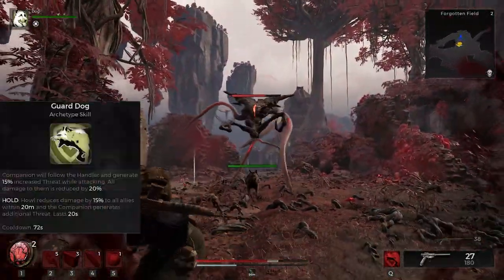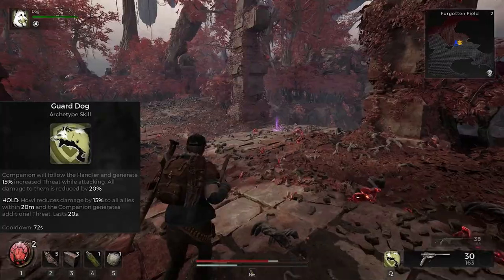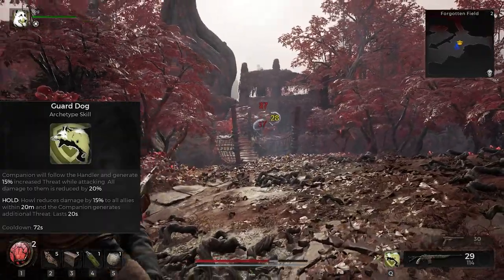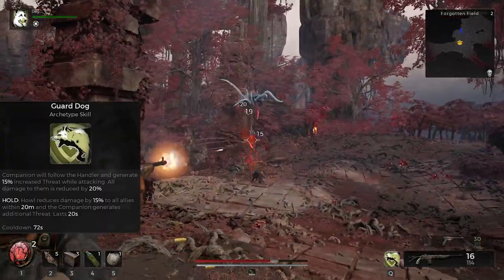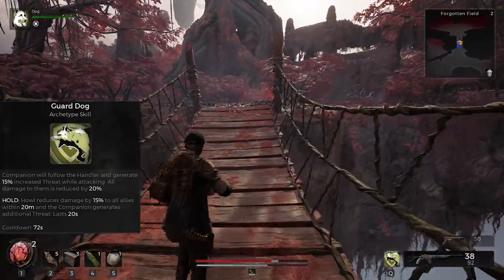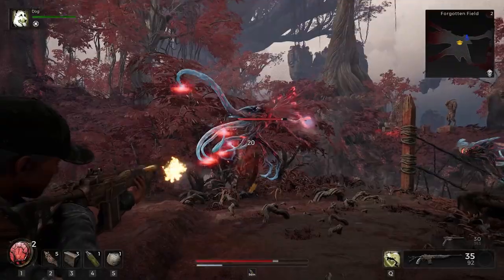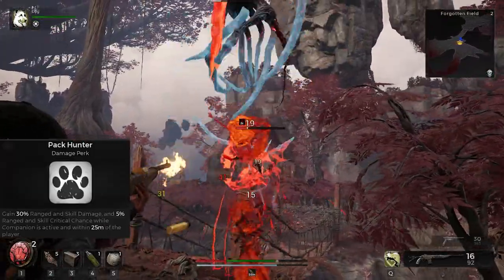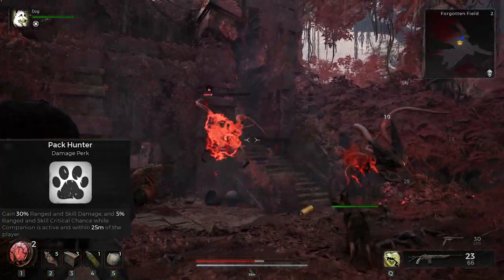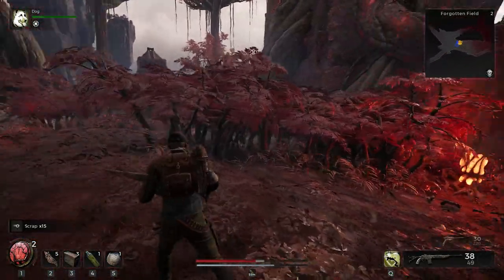Your first skill is Guard Dog, the tank mode — the dog gets 15% increased threat generation and takes 20% less damage. On boss fights it's pretty much ineffective, which is a docking of points. Your hold command makes the dog reduce damage taken by 15% to all allies within 20 meters for 20 seconds. Your first perk is Pack Hunter — you gain range and skill damage and crit chance while the dog is active and close to you, but when the dog goes down, that bonus disappears.